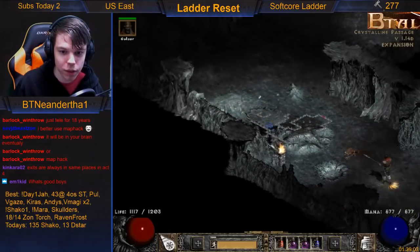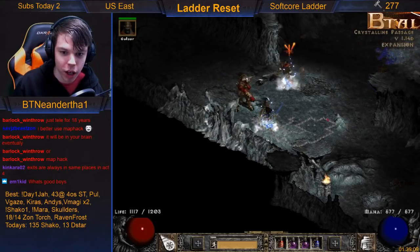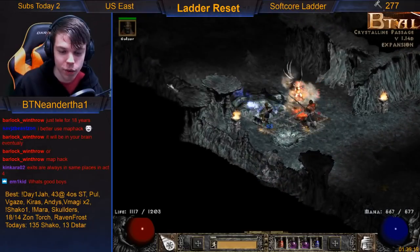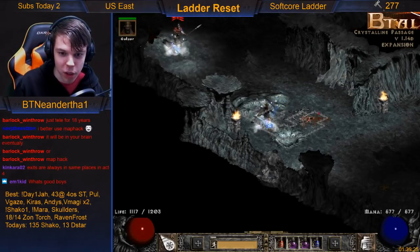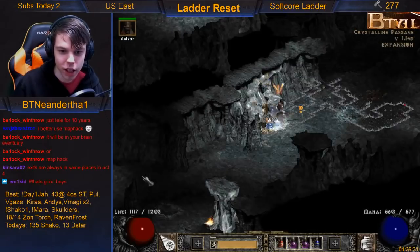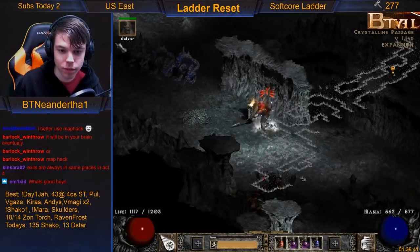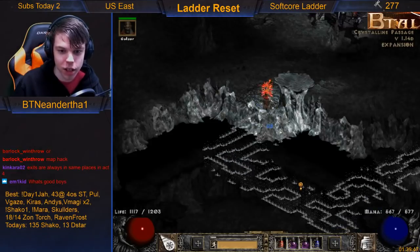I believe this whole thing right here is the block, which means this is left and that's straight — that's left and that's right because I'm exiting this block facing this direction. Let's double check: left should be Glacial Trail — there you go. Straight should be the Frozen River. Act 5 I still need to practice, I do admit that.